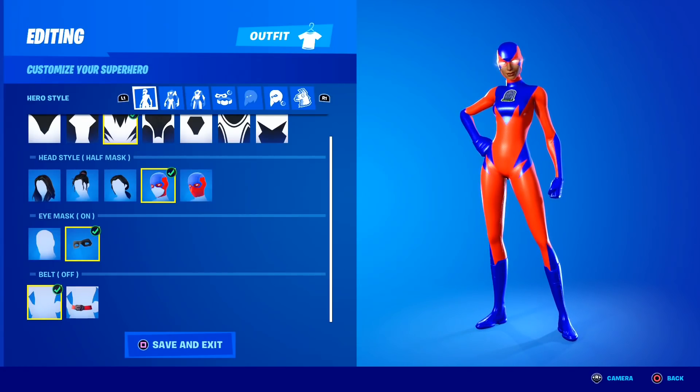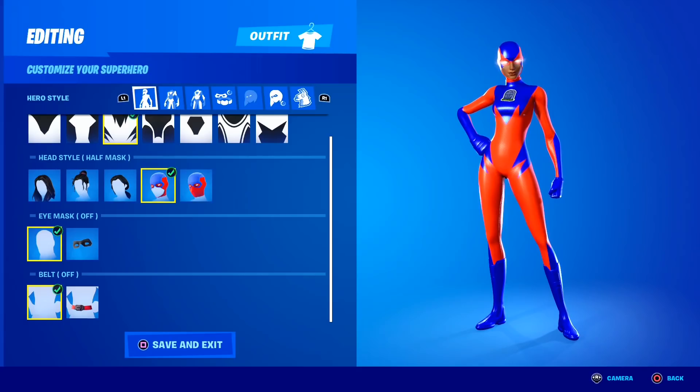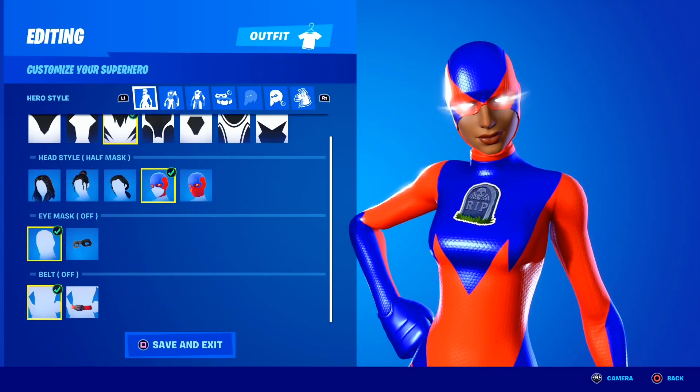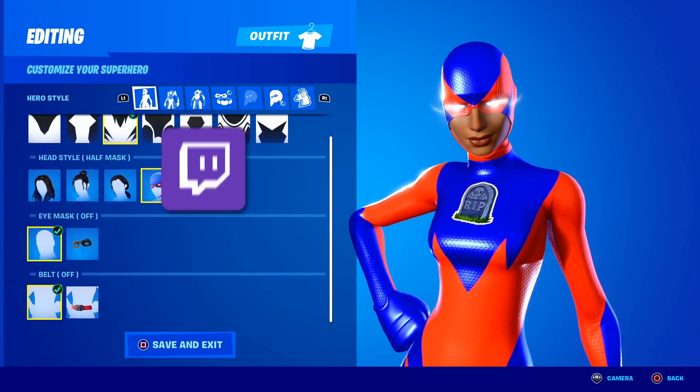This is what it looks like with the eye mask on. I usually leave it off because I prefer it. You can literally make this skin any way you want. Please rate my Super Hero skin down below in the comment section — I know it's not that good, so please give me an honest rating down below.